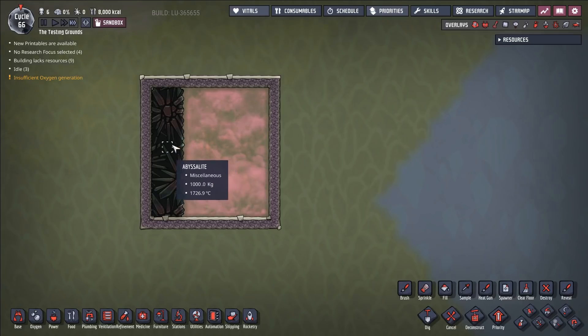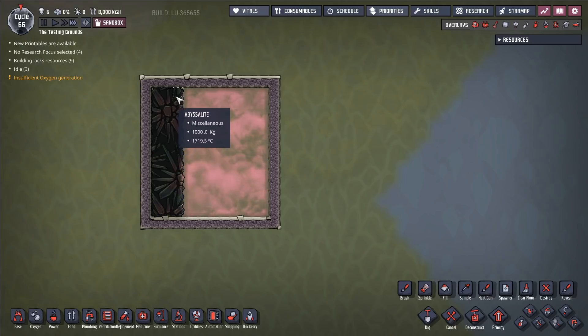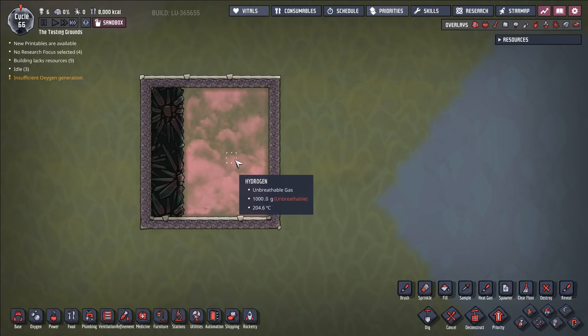There is heat being conducted from this Abysslite even though it is a perfect insulator, and that causes some serious problems for our base — in particular in our let's play — because the area we were planning on using for our plastics production had a bunch of exposed hot Abysslite in it. Once this bug came back,